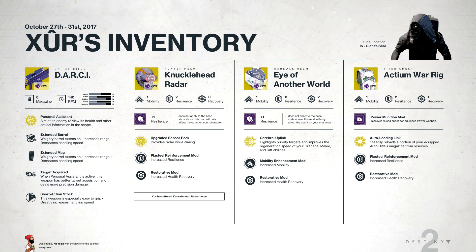It's got the Cerebral Uplink perk, which highlights priority targets and improves the regeneration speed of your grenade, melee, and rift abilities. Then you've got the Mobility Enhancement mod, which increases mobility, and the Restorative mod, which increases health recovery as well.